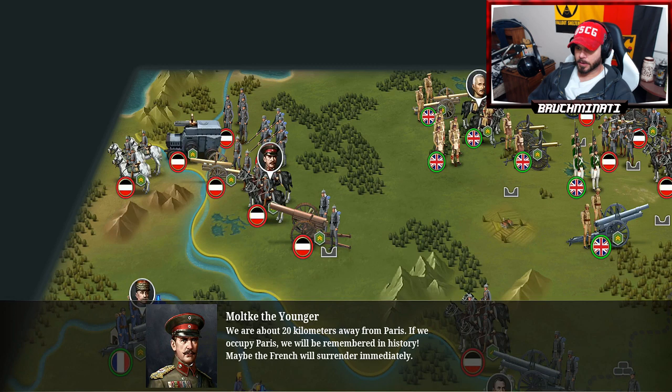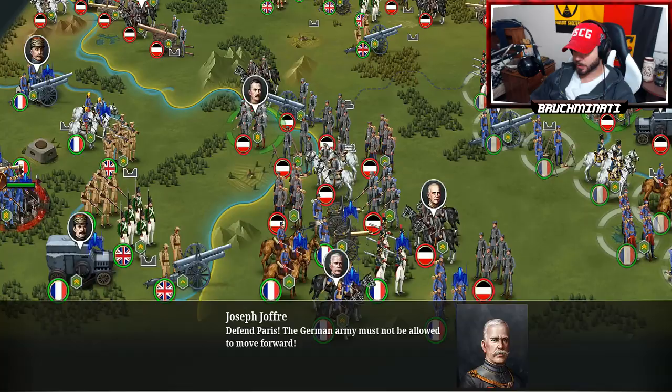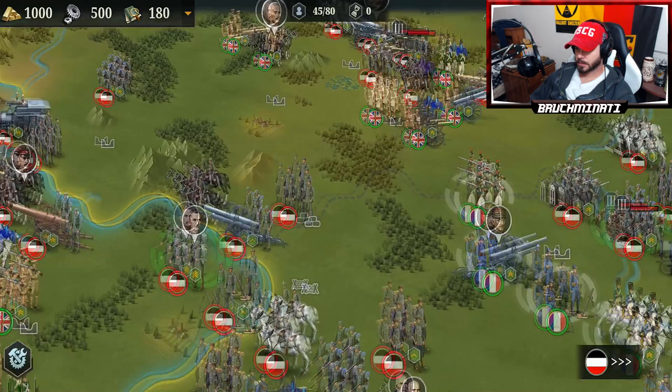We are about 20 kilometers away from Paris. If we occupy Paris, we will be remembered in history. Maybe the French will surrender immediately. Our logistics have been cut off — we need to get Paris down as soon as possible. March faster. Defend Paris; the German army must not be allowed to move forward. 18 rounds, 6 generals.